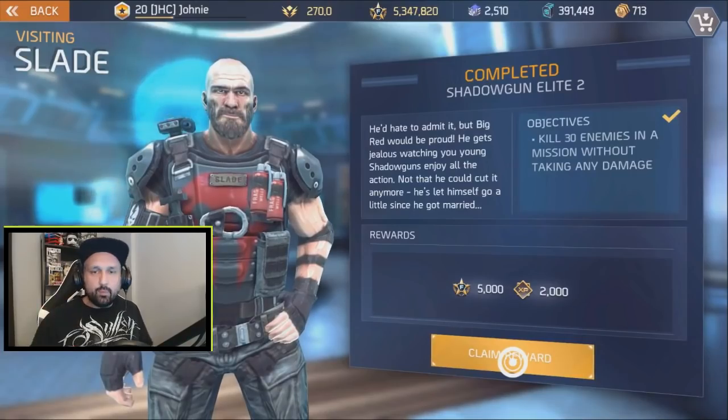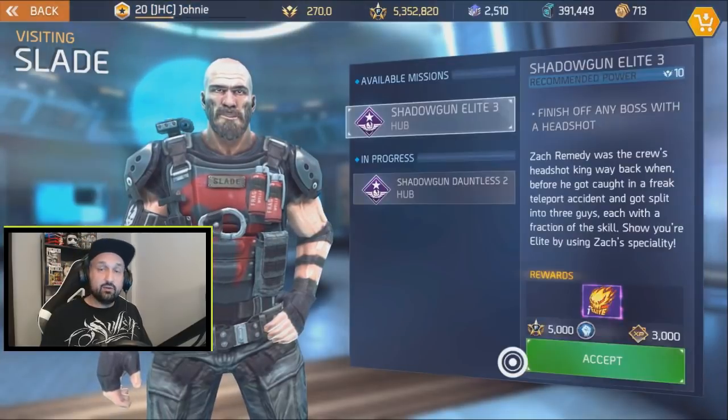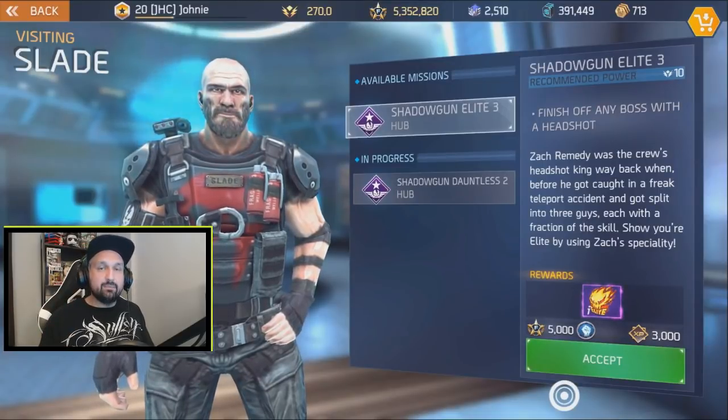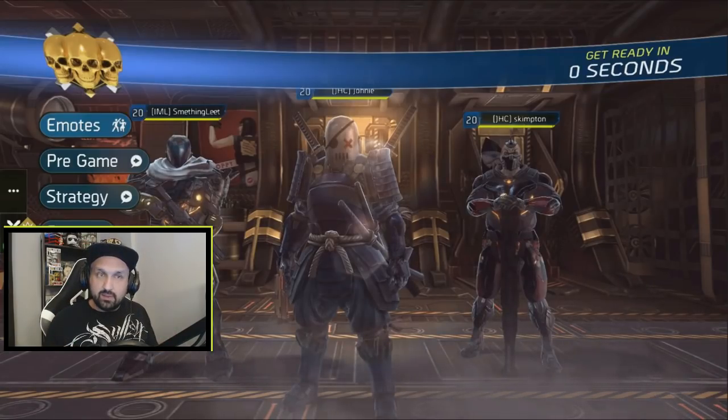Go back to Slade, take your reward and the next mission. You get a couple of fame and XP — Shadowgun Elite 2 is completed. Here's Shadowgun Elite 3 for another skill point and a sticker: finish a boss with a headshot. You need to finish a boss with a headshot.